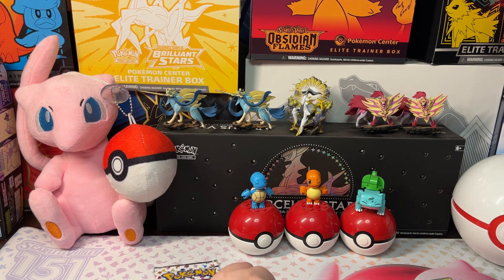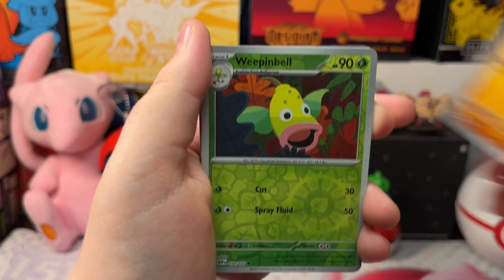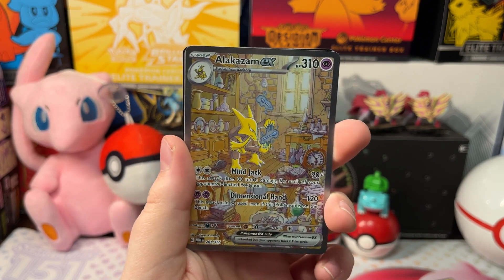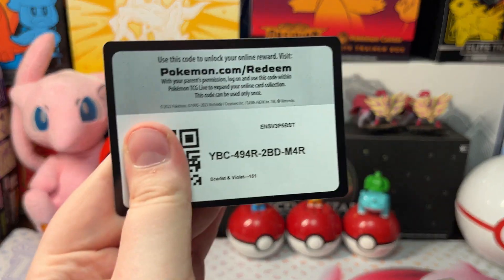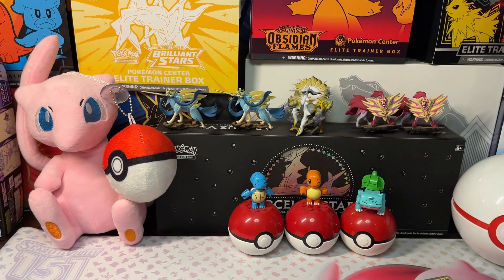Now let's open up our next and last pack of 151. We got a Vulpix, Magnemite, Caterpie, Eevee, Ivysaur, Slowbell, Machoke, Oversize Weepinbell, and an Alakazam EX Special Illustration Rare — that's actually really cool because this is the last card of the Alakazam EX box. Also a Flareon and a Fighting Energy. Here's our Alakazam EX Special Illustration Rare — awesome — let's get it in the sleeve.